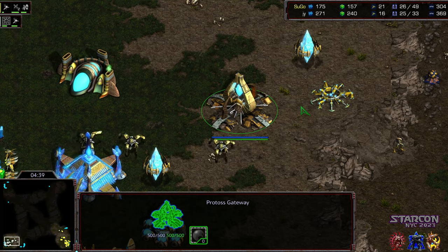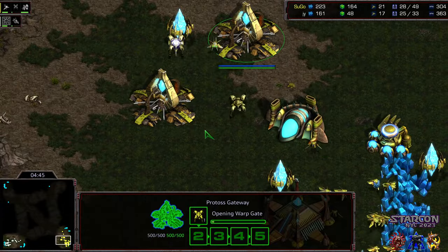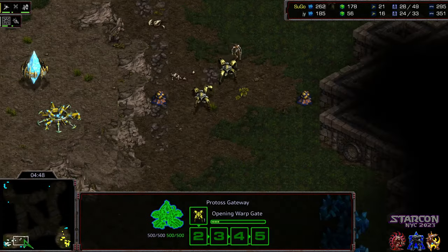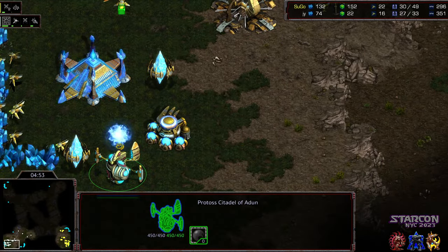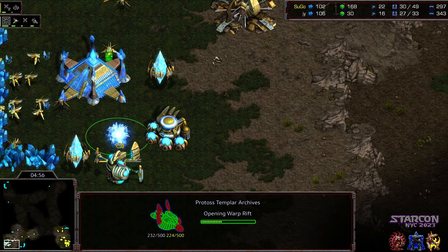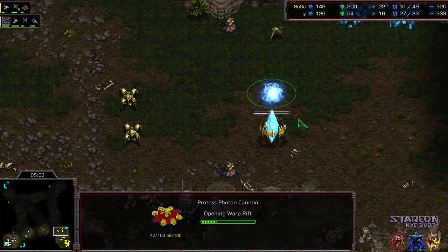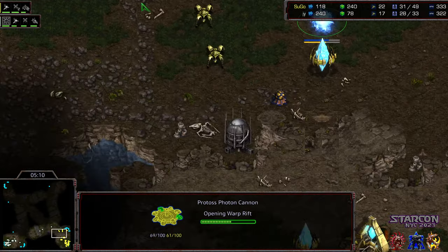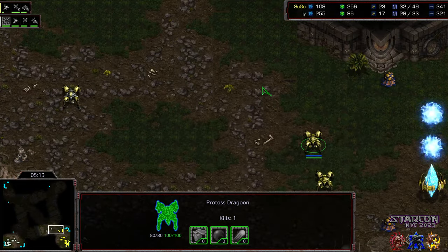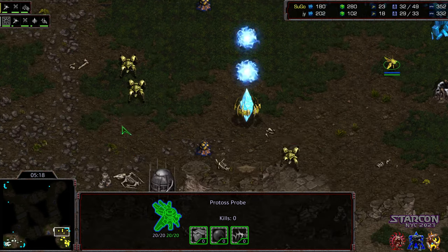Jayun is down five workers, but he does have a three-dragoon, single-zealot advantage right now. Unfortunately, if he goes for a counter-attack, by the time he reaches that base there are going to be four units waiting. Jayun, recognizing he's in a disadvantageous economic position, is going to drop the templar archives. That was unusual though — Sugo went for forge and double cannon, which I was not expecting. I haven't seen a Protoss do this as a response in quite some time.